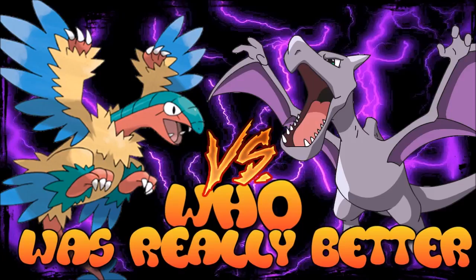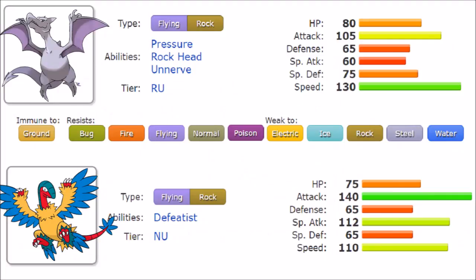First and foremost, let's look at resistances and weaknesses. The type combination on its own is filled with resistances and weaknesses — so much so that I had to resize the bar because it didn't fit. It has immunity to Ground, resists Bug, Fire, Flying, Normal, and Poison, but is also weak to Electric, Ice, Rock, Steel, and Water. One of the biggest issues is that they are weak to their own Rock type and vulnerable to three possible priority moves: Ice Shard, Bullet Punch, and Mach Punch. This is important because both are faster, speedier Pokémon and not famous for their bulk.